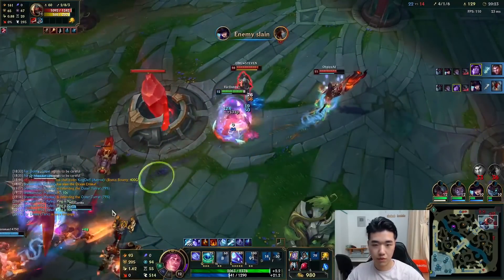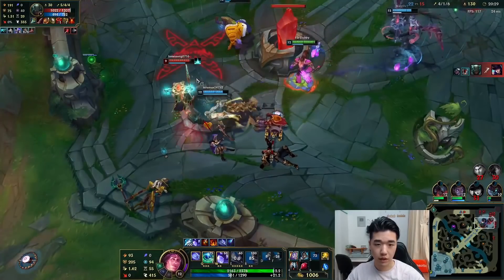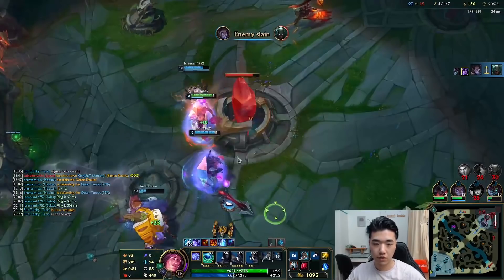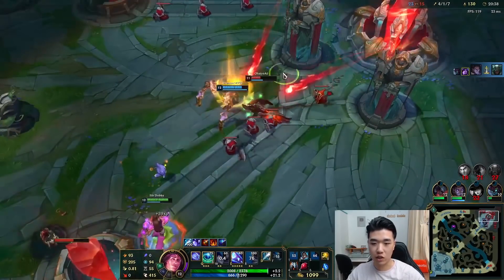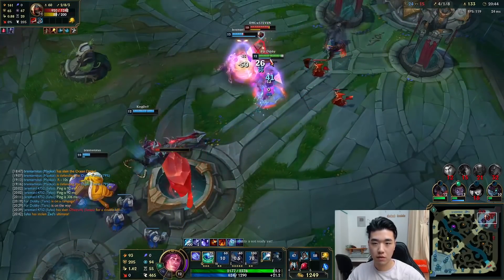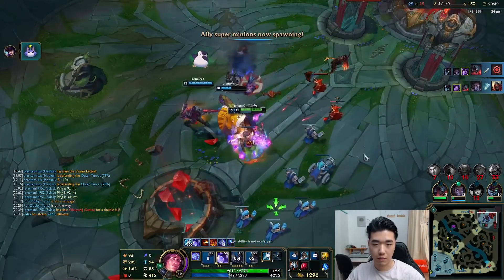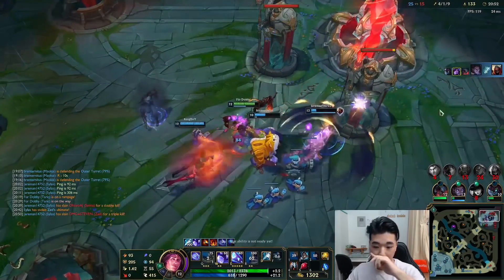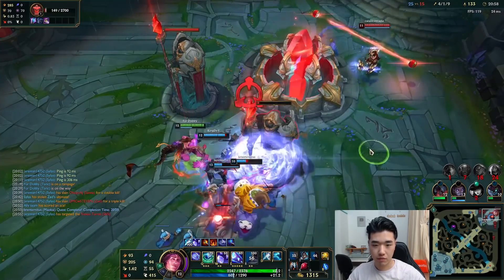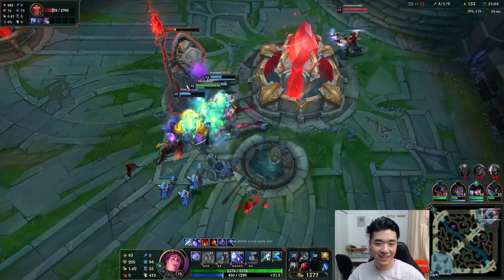Become invulnerable. Someone's behind us. Get another slow from Randuins. It's just like a slow machine because of our slow aura. Makes it very hard for them to move in a teamfight. There we go, just keep healing if we can. I think we just end here, right? Just keep healing. This is so strong.